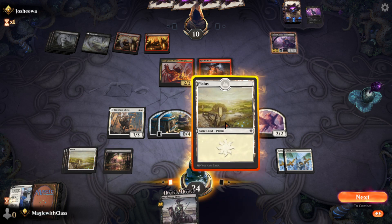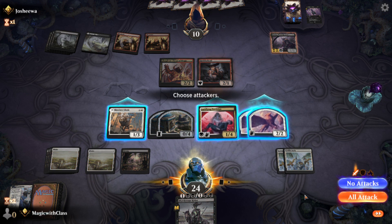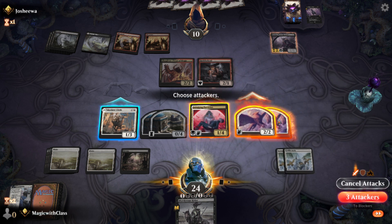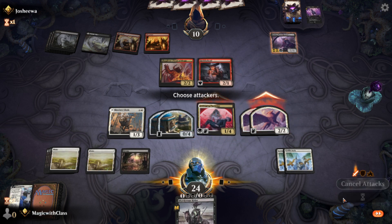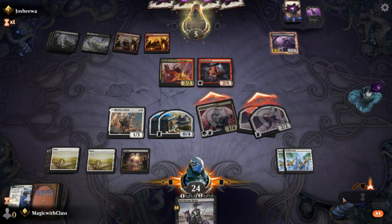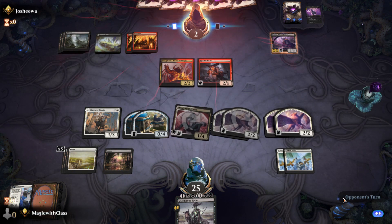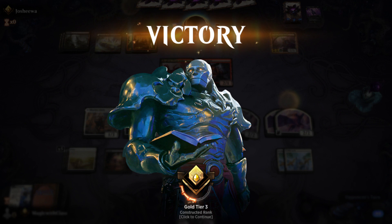I was able to gain two life and drew a Plains. I'll attack with everything — actually, let me not attack with that one since he has no flyers and this doesn't have reach. I'll attack with three. Birth of Meletis gave me two life, giving me lifelink triggers. I'll activate all my triggers — and that's game. If he had a better hand he probably would have won, because there was a point where I really just couldn't gain life.